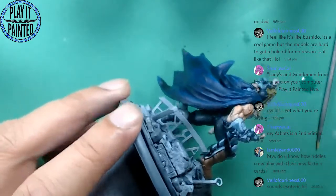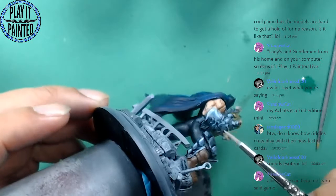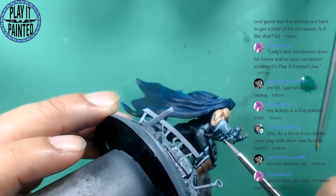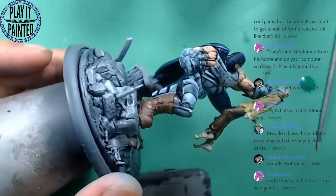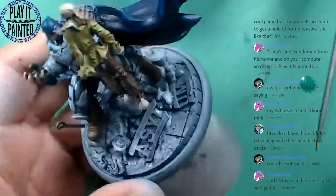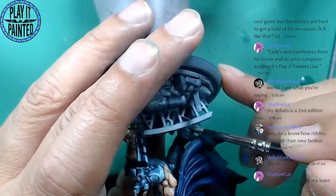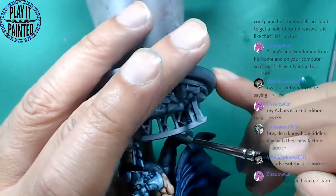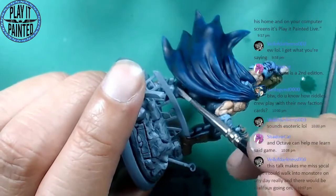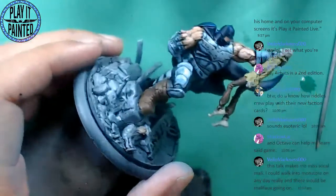I'm actually shocked — we made it to 10 o'clock and I have not been disconnected yet. That's good. Octave can help me learn the game, pretty much. I like this game, he likes this game, he's in the shop a lot. He'll probably be there and can help me learn it. That's all part of the formula — that's why I have rapport at these shops, because it's very useful.